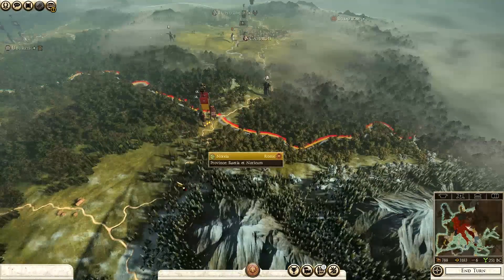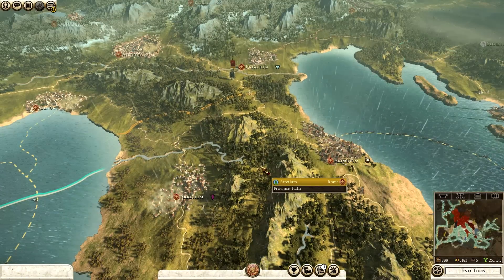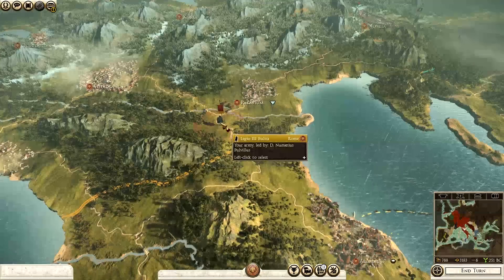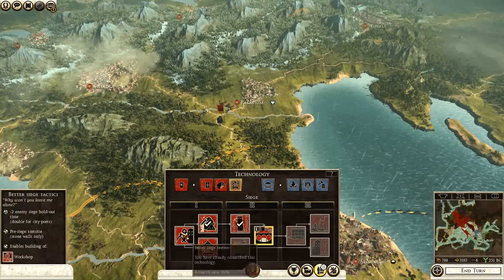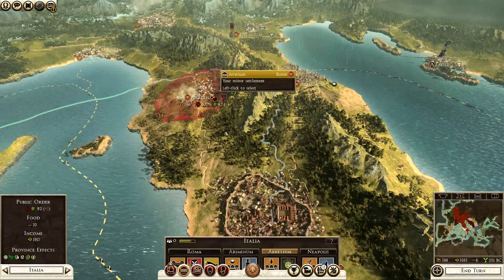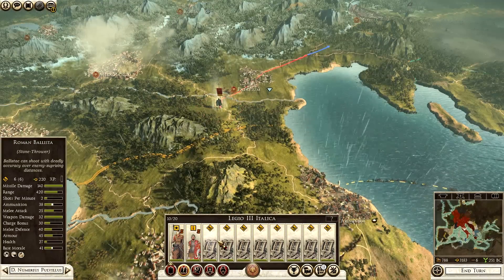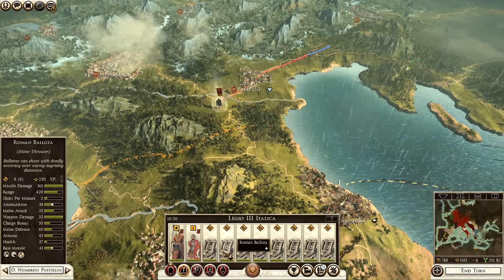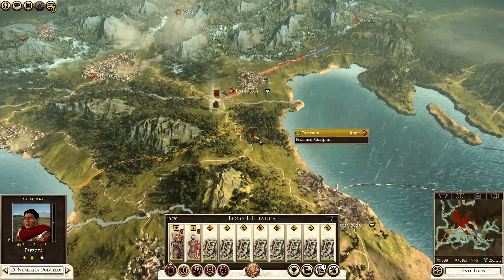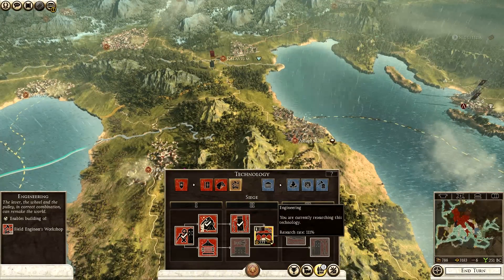We currently have my two Legions here. Technology-wise, we finally got our workshop — the technology was researched — and we've also built a workshop at Rhetium. We currently now have a lot of ballista: eight lots of ballista, two per army marching up north. We also have the technology being researched: Field Engineering Workshop.